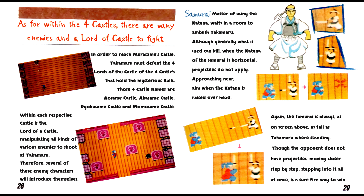As for within the four castles, there are many enemies and a lord of castle to fight. In order to reach Murasama's castle, Takamaru must defeat the four lords of the castle holding the mysterious balls. Those four castle names are Aisama Castle, Akasama Castle, Ryokusama Castle and Mamasama Castle — in English: Blue Rain Castle, Red Rain Castle, Green Rain Castle and Peach Rain Castle, which may be a fruit reference to pink or perhaps purple. Within each respective castle is the lord of a castle manipulating all kinds of enemies to shoot at Takamaru.